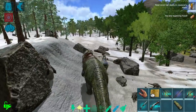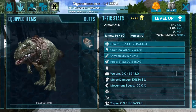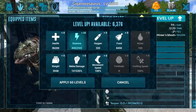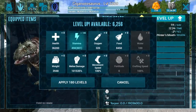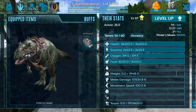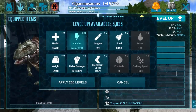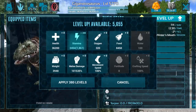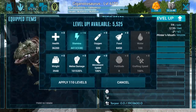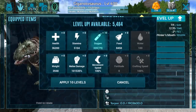We've killed the strongest creature on the island already. I've got to think of what else we can do. We have a lot of levels left, so let's put them somewhere important. Our oxygen and stamina are both really low, so let's go ahead and pump some points into stamina and see if we can get it up at least a little bit. We'll go for maybe 5k stamina — that is going to be an insane amount of stamina for a giga. There we go, 5k stamina.